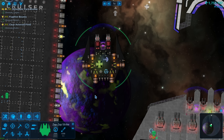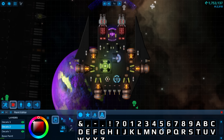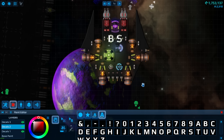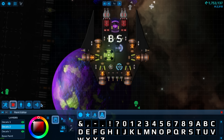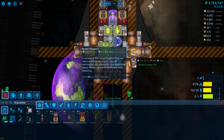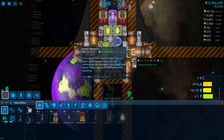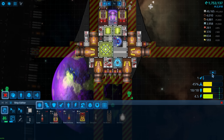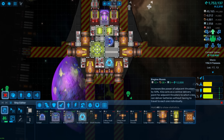Alright, the Zap Zap Strike — you guys had some great name ideas. The best suggestion was the BS. I know what you think it stands for, but it stands for Backstabber, because it gets around behind and stabs the ships in the back. So we're going with the Backstabber. At the same time, you guys suggested I try to fit in a couple of engine rooms — and I generally agree we probably don't need boost thrusters for lateral movement.